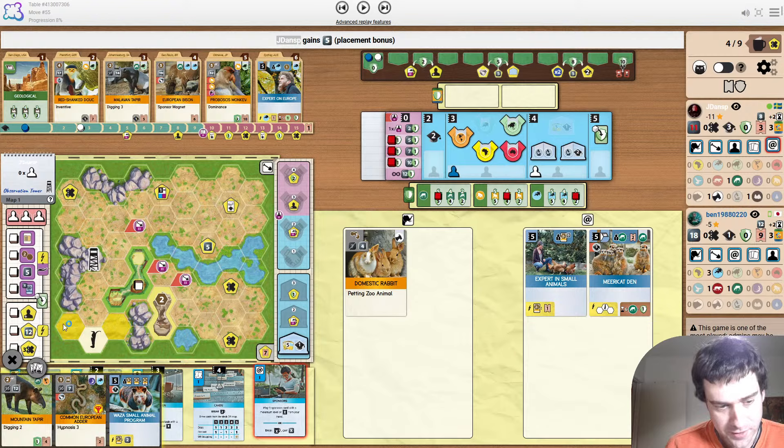Meerkat Den gets played, giving some more income and also covering the five money. Really good placement there. I like that.